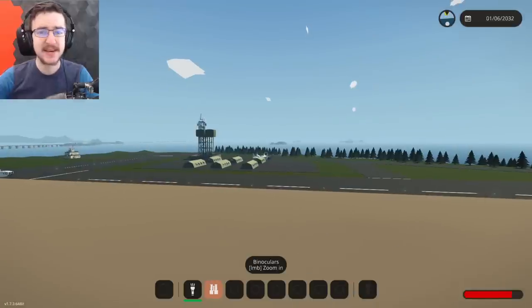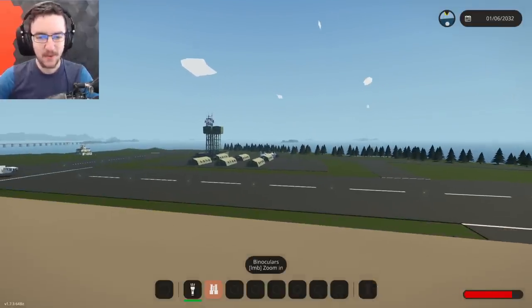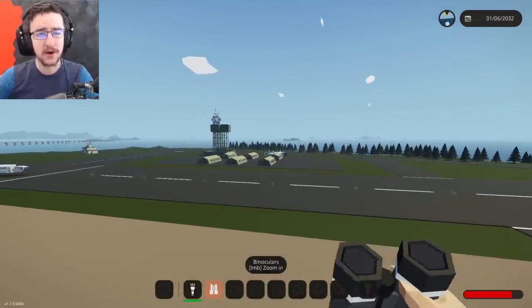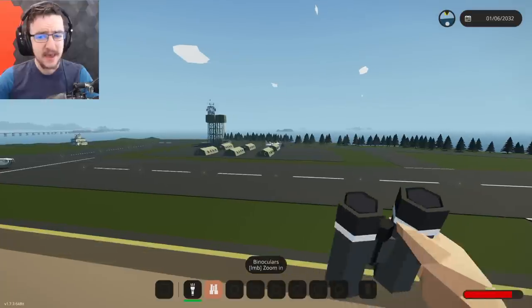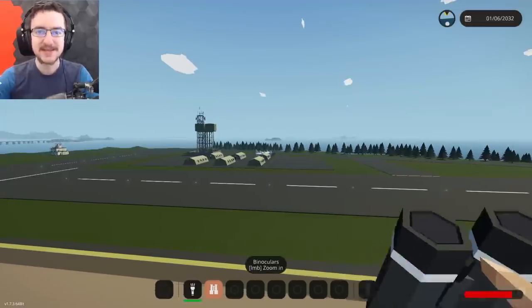There we go. So, it does actually take off. It has enough power to take off, and that is all I was really testing. Anyway, what we're going to do today is we are going to work on adding a fuel tank to this thing, because at the minute I'm not entirely sure where one should go. So, let's go ahead and start building, shall we?